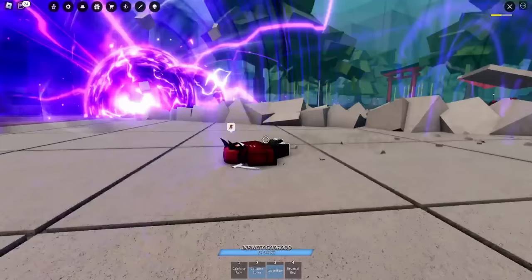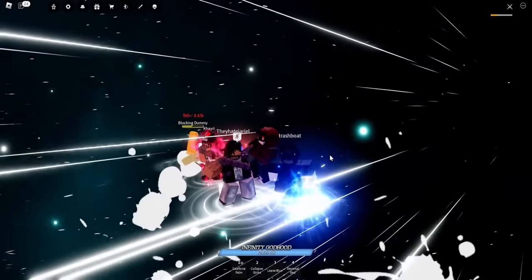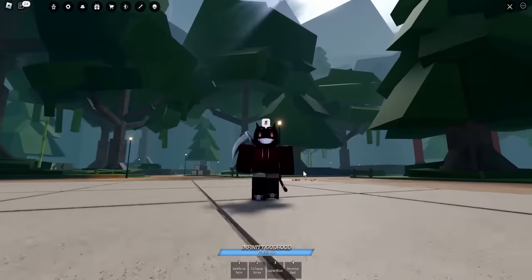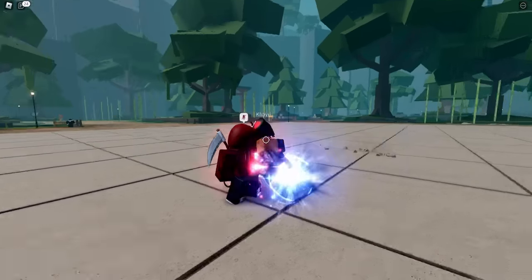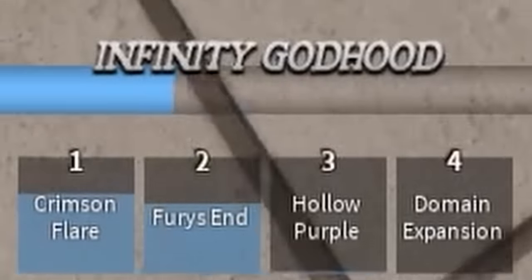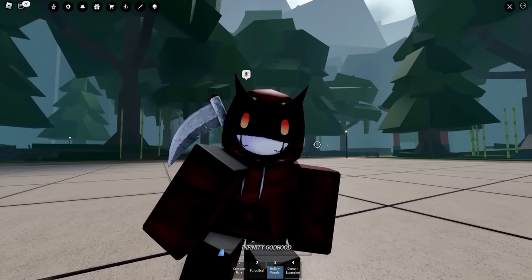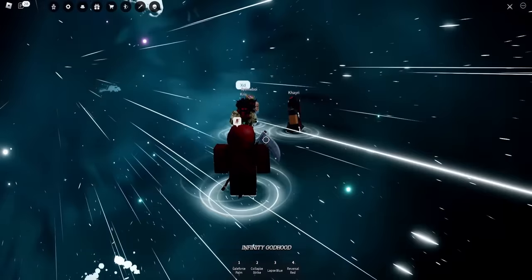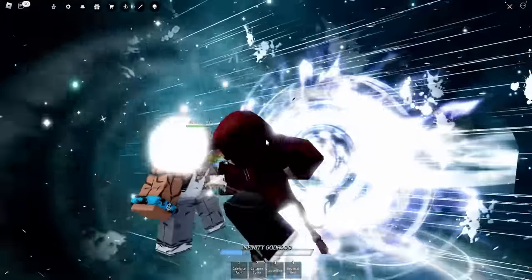Oh my God, someone's doing a Hollow Purple! Our friend Kairi went ultimate. There's another Gojo doing the domain expansion — why is he going for me? I've had enough of this abuse. It's time to activate our ultimate. He's trying to attack me with his Sukuna ultimate — what are you going to do against this? I can just grab you. This is the Imaginary Purple buddy — I have both Hollow and Imaginary. I'm activating my domain expansion — Infinite Void. I grabbed so many people! None of these dudes can attack me. You can't do anything against this.